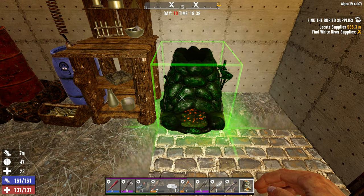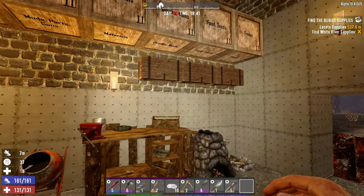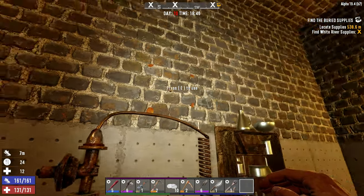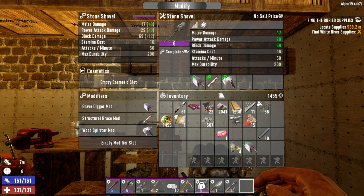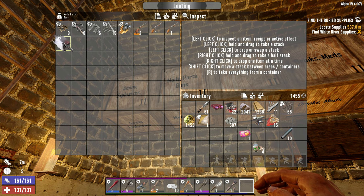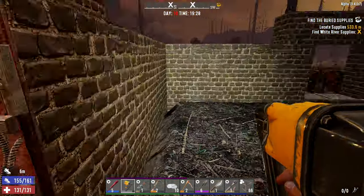Let's take out our new forge and slap it down in this corner right here. I'm thinking we'll probably get a second cement mixer going at some point — that'll go there. Let's also put these mushrooms up on the wall behind our chem station; those will start to grow and eventually we can harvest and eat them. I'm gonna throw this hunter mod onto our stone axe — that's going to get our block damage up to 40. We can put this wood splitter mod on our shovel. Let's get 750 pieces of crushed sand moving.